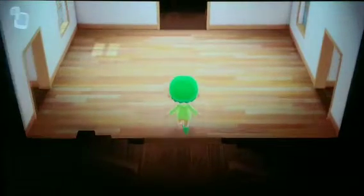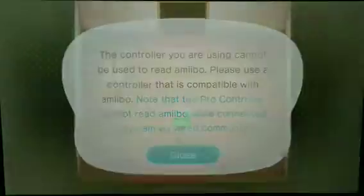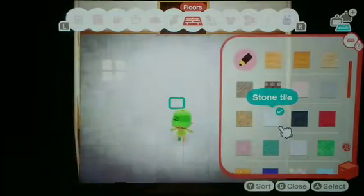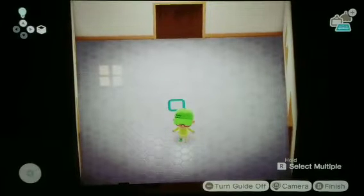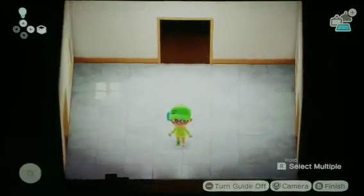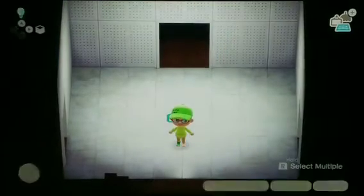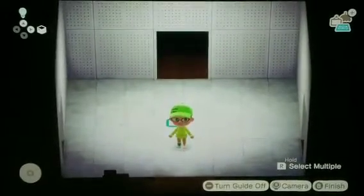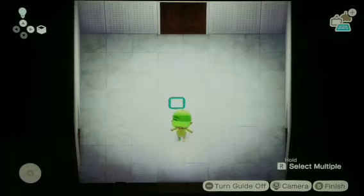First of all, before you start placing down any furniture, you need the proper flooring and wall. If we go to the floors, you can use stone or honeycomb tile — like a simple white flooring, this white honeycomb tile, or I prefer stone tile. Then for the wall, just do a simple white wall, just to clear things out. Now the next thing you want to do is start placing out different items.